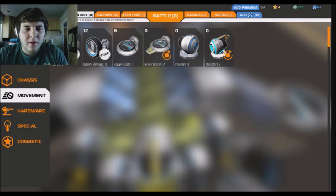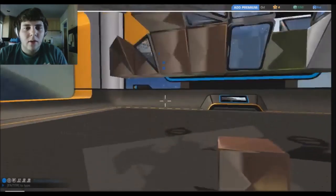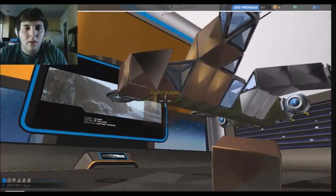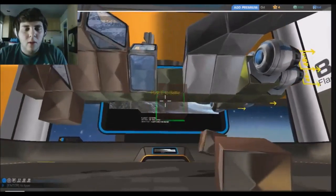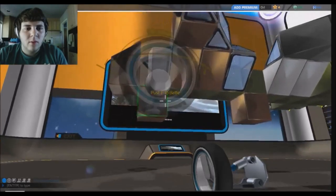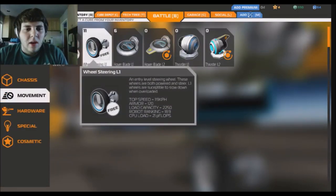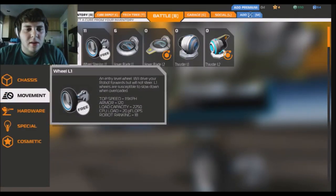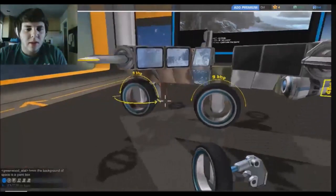Should we have wheels on it just in case we crash-land? We'll do that — we need some more of these. We can get on here like this, place that there, and another wheel there. We got movement, we got some steering wheels — we'll place some steering wheels right there. How heavy are these steering wheels? Oh, they're heavy. We'll give it a shot the first round; if we don't like them we can always take them off.